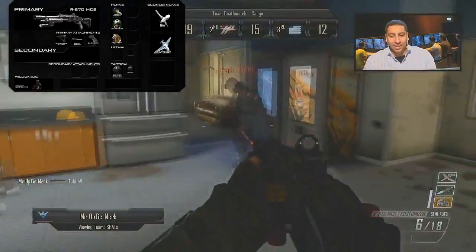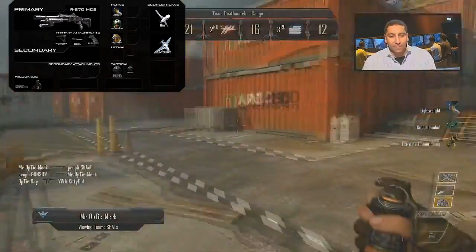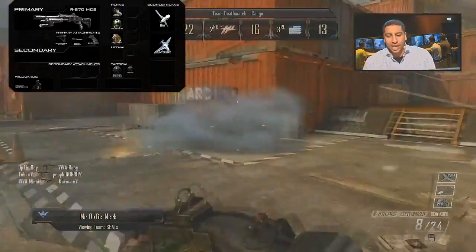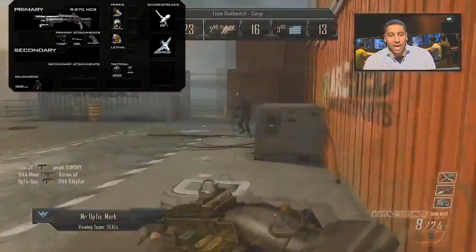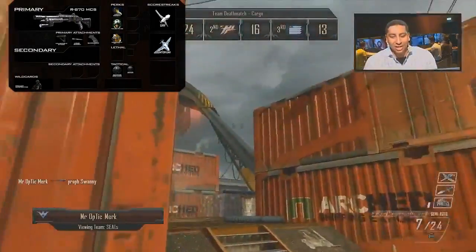The long barrel is a no-brainer for me. It's actually going to give you increased range, very much like the range proficiency we saw in Modern Warfare 3. Obviously with a shotgun, one of the biggest things hindering you is the range of the guns, so the long barrel attachment just means you're actually going to get more one-hit kills from further distances.